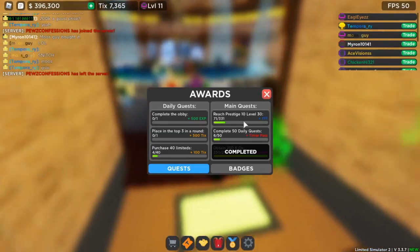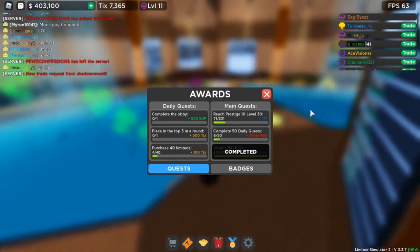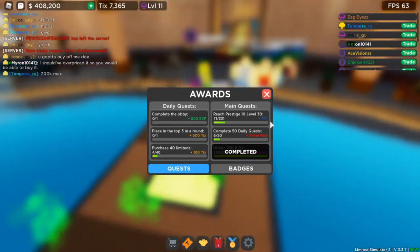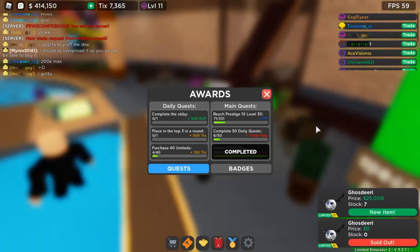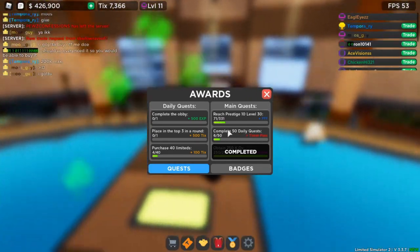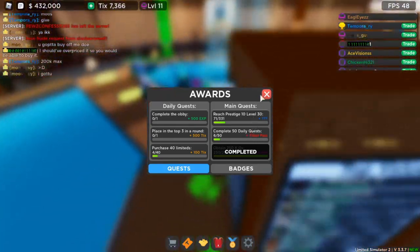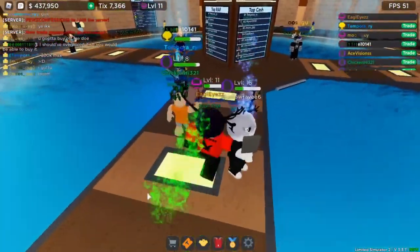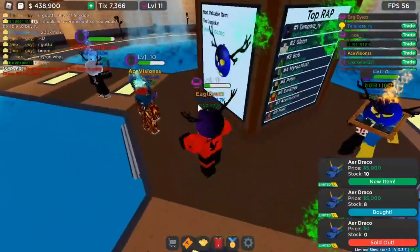There are other main quests too — reach Prestige 10 at level 30, which is going to take a very long time. I'm only 71 out of 331, and Prestige 10 is so hard. If you complete 50 daily quests — you only get three daily quests a day, so theoretically about 17 to 18 days — you get a timer pass. Basically it shows a timer every time something pops up so you get an extra warning before it appears, helping you beat others to buying it.